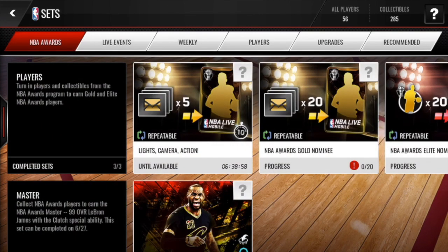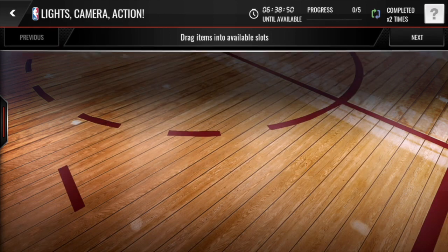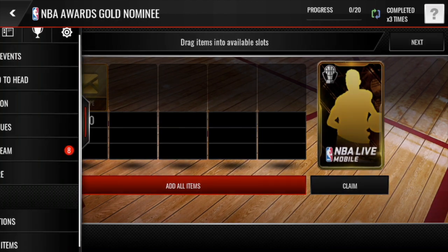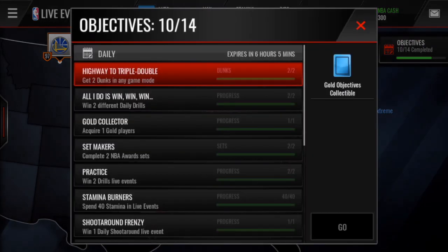You get three envelopes and then redeem them through these two sets. Every ten hours you can redeem five envelopes for a gold player. Sell them as soon as possible — 17k a pop, a little more if you're willing to risk a longer sell time. If you have extras, pop them into the second set and do the same. I've just been selling the golds and grinding the daily objectives.